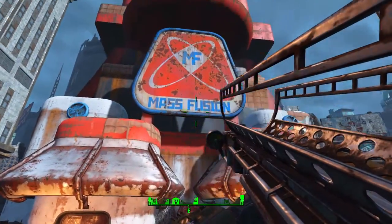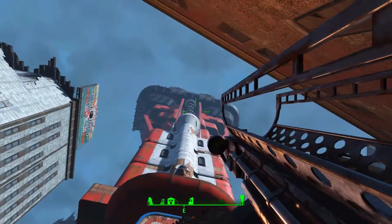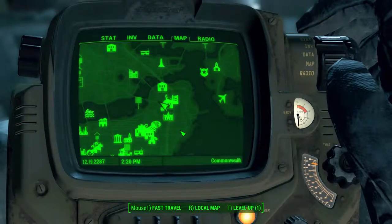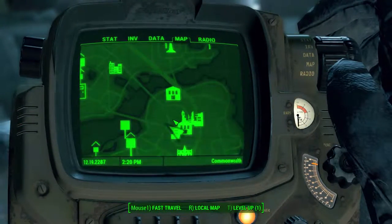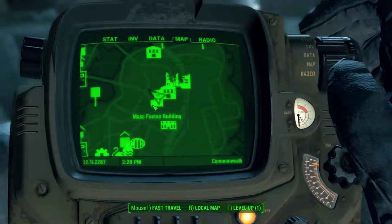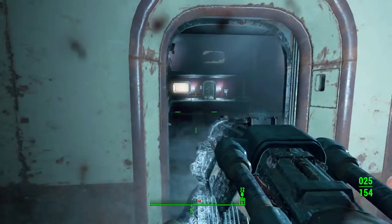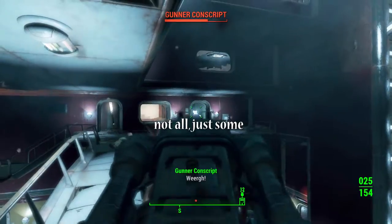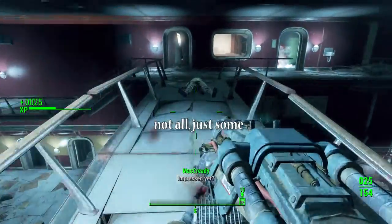Another place you can grab one is inside a building called Mass Fusion — it's located on the map kind of northwest of Good Neighbor. Inside, there will be enemies called gunner conscripts shooting at you with missile launchers, so all you have to do is kill one and loot it.